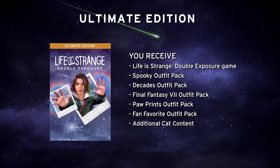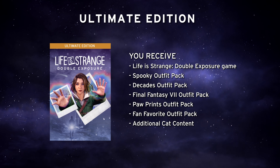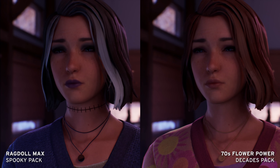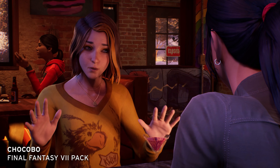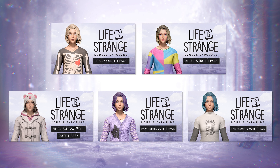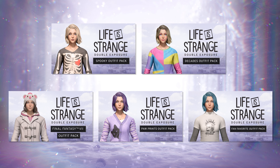You've then got the ultimate edition for the Life is Strange superfans. This contains the game, the spooky and decades outfit packs, and the Final Fantasy VII, paw prints, and fan favourite outfit packs. That's a whopping 25 extra outfits.